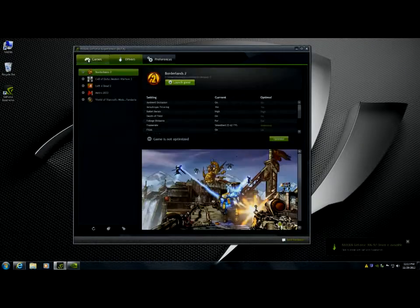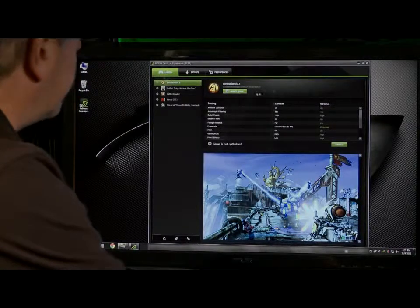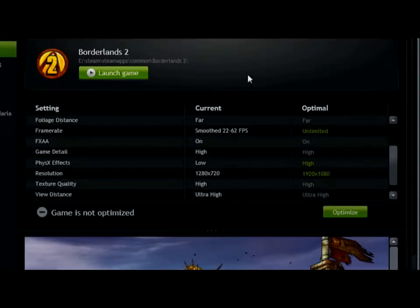Okay, so now we're going to go back to the games section. What you'll see here is I'm clicked on Borderlands 2, and you can see that there's the current settings and the optimal settings. NVIDIA has detected that the default settings of Borderlands 2 are not the best for your hardware configuration. But the recommended optimal from NVIDIA is raising the frame rate up to unlimited, also setting physics effects to high, and raising the resolution to 19 by 10.